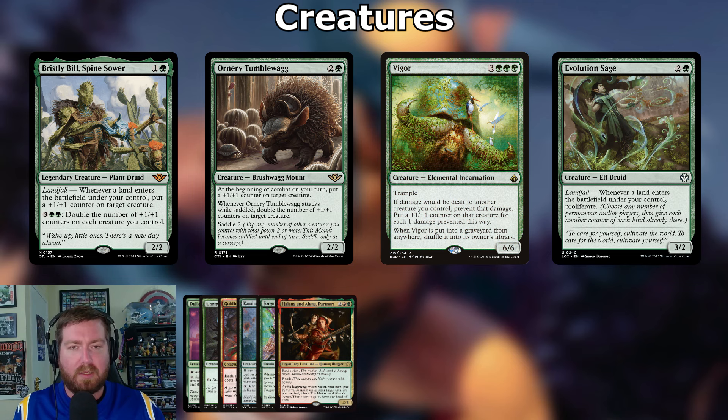Bristly Bill is a must-include in any +1/+1 counter deck. Ordinary Brushwagg: two and a green, 2/2 — at the beginning of combat put a +1/+1 counter on target creature, and whenever it attacks while saddled, double the counters on target creature; saddle cost two. Vigor: three and three green, 6/6 elemental with trample — if damage would be dealt to another creature you control, prevent that damage and put a +1/+1 counter on that creature for each damage prevented.